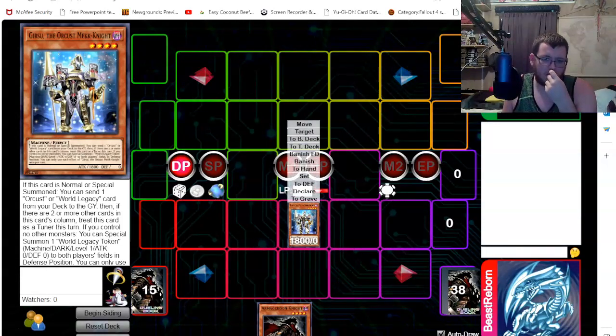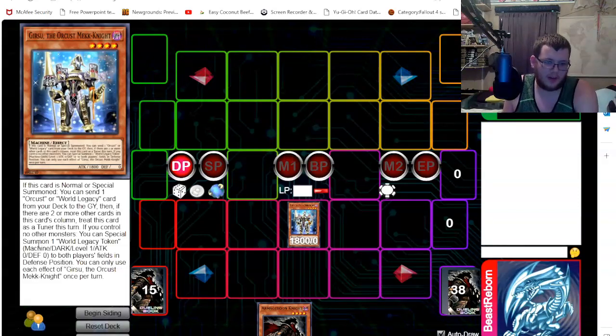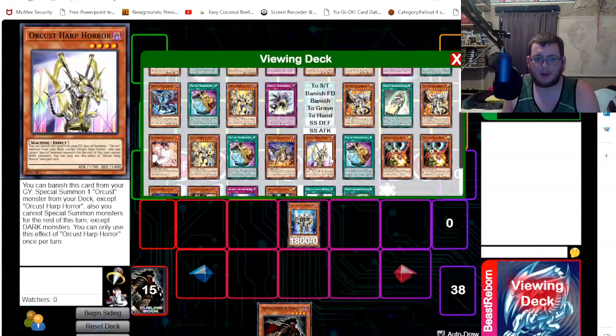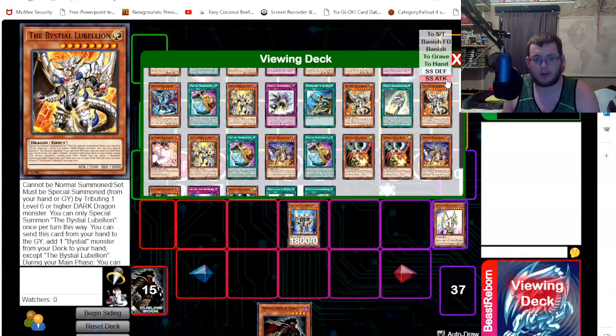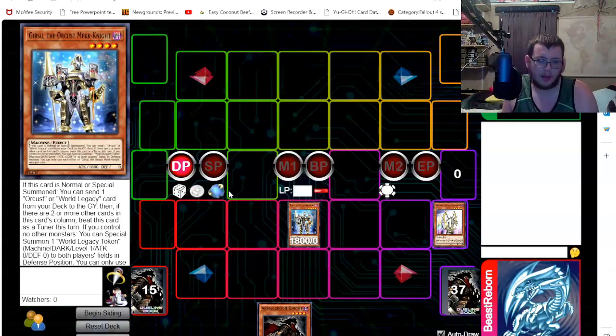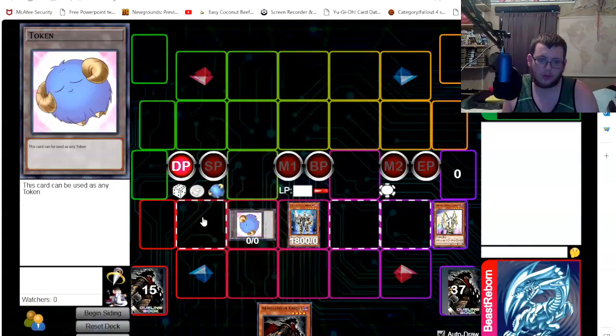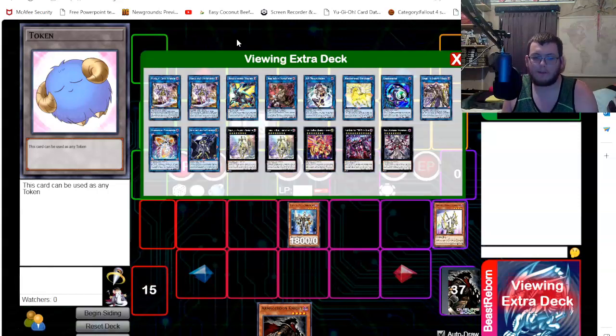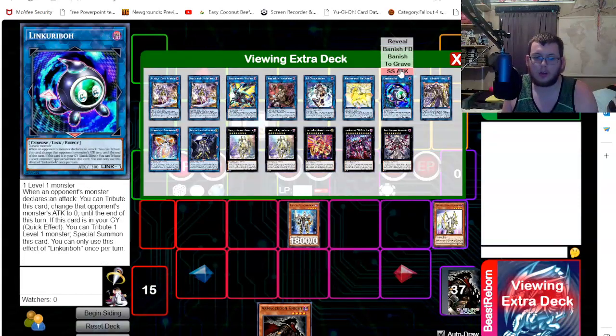Gearseid has multiple effects. The first is his send effect — similar to Armageddon Knight — sending one Orcus monster from the deck to the graveyard. The one we're sending is our newly unbanned card, Harp Whore. His other important effect is that if he's alone on the field, he generates a token on both his board and his opponent's board, giving us two cards to work with.